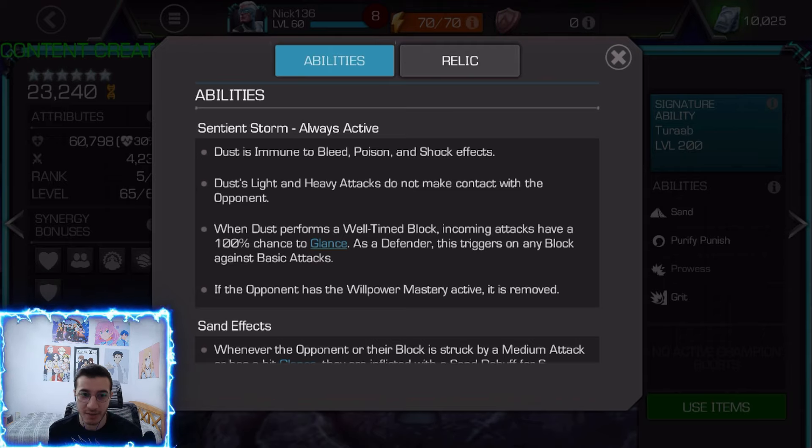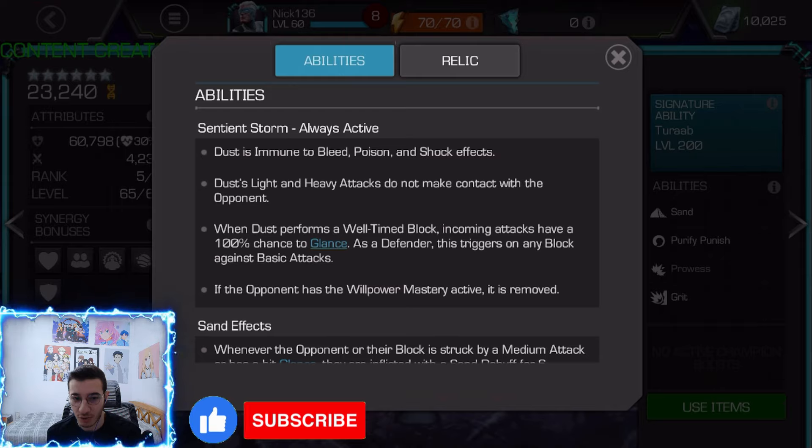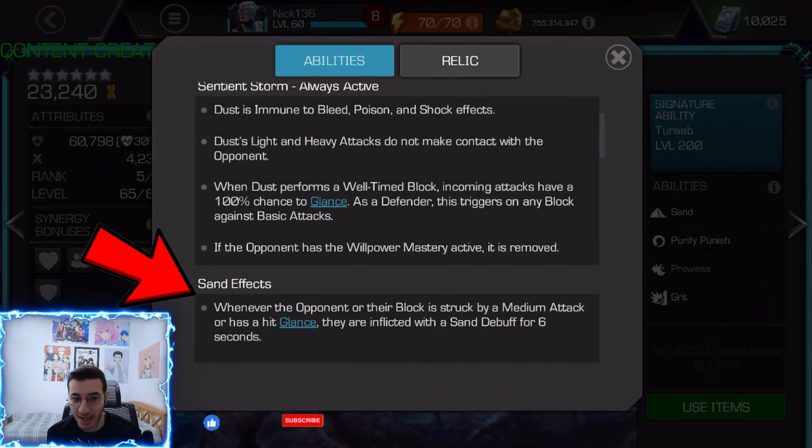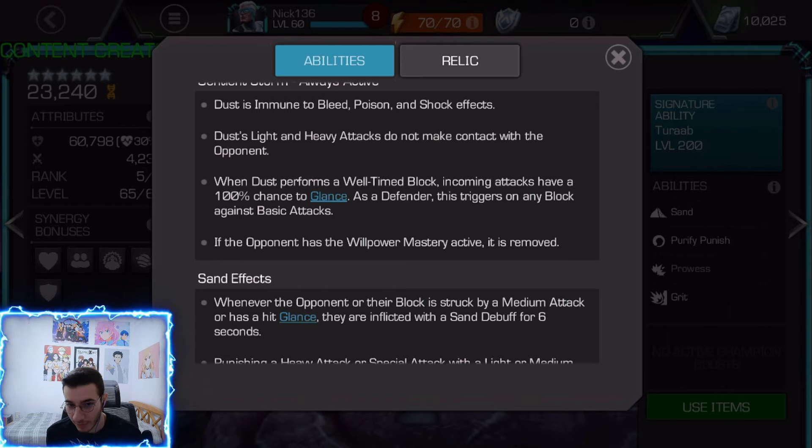There are four different ways to apply sand to the opponent, and we basically use sand to generate our damage. When Dust performs an all-time block on incoming attacks, there's a 100% chance to glance. When the opponent's hit is glanced, they're inflicted with a sand debuff for six seconds. Also, when their block is struck by a medium attack, you place a sand debuff — so that's two ways.